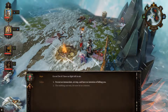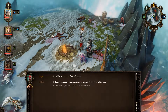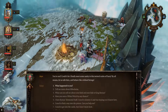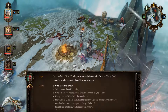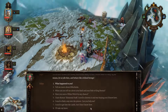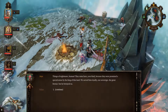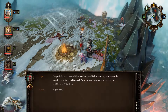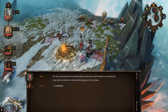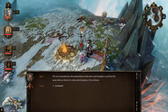What happened to you? Things of nightmare. Humans came here because they were promised a special stone by the king. We served loyally our sovereign, the great Boreas, but he betrayed us. We were surrendered to the Immaculate so they could slaughter us and fuel the stone with our blood — for what unholy purpose, I do not know. I just noticed all the imp corpses around. Some of us rebelled, but they tracked us through the storm. Now I fear I am the last one left.